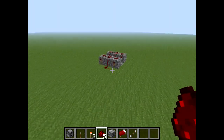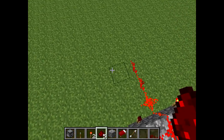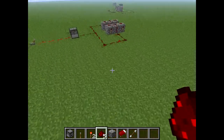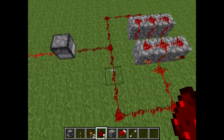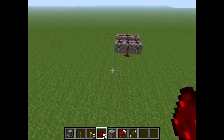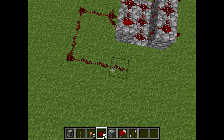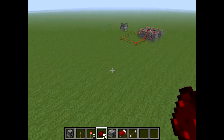So we go four blocks. Doesn't matter which way you go — you can go either way you want. It's all going to be the same at the end as long as you do this right. So we're going to go back over here and take a look. You're going to go one, two, three, four, five, six, seven, eight blocks over. And it's going to cross past the middle — eight blocks.